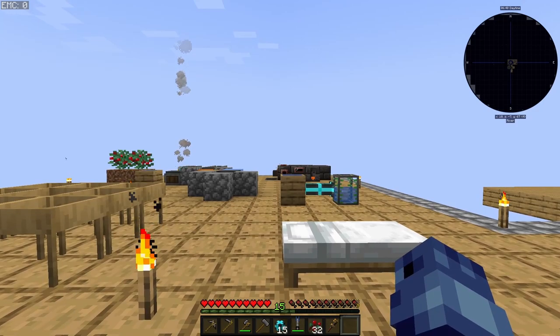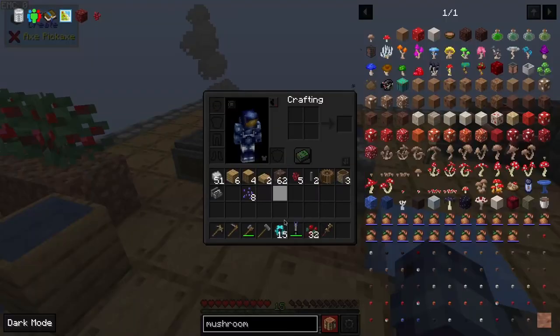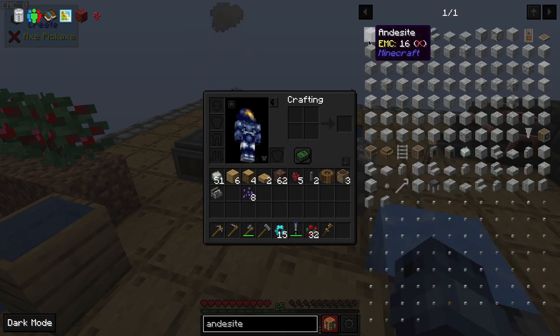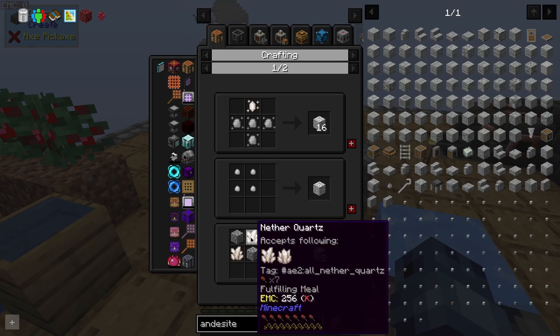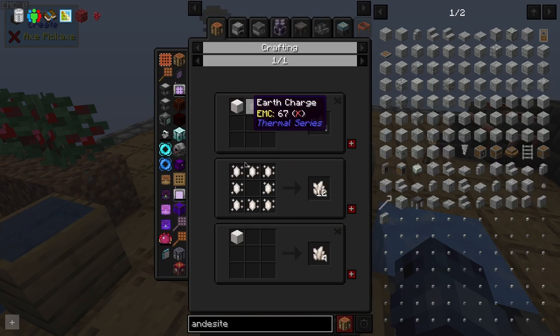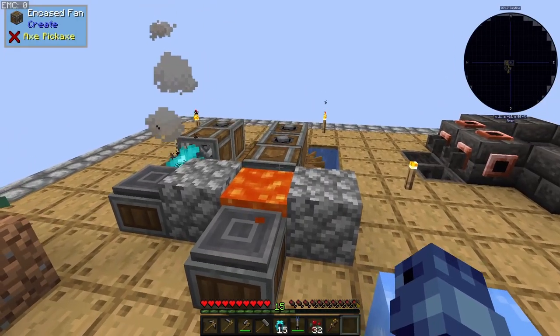So I decided to give you guys a recap. What I did was try to solve my andesite problem — I needed a bunch of andesite to make some Create stuff. To get andesite you can either sieve for andesite pebbles, or what I went with: mixing diorite with cobblestone. To get diorite you need nether quartz and cobblestone, and to get nether quartz you need to sieve a lot of soul sand — that's why I created this Create mechanism.